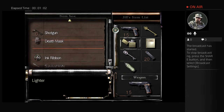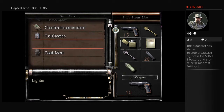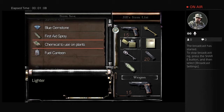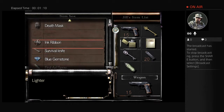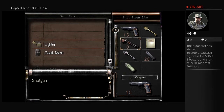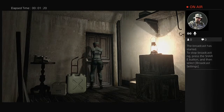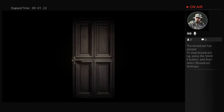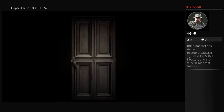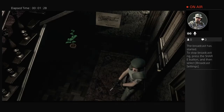I've got two death masks — I don't know what those are for yet, because the HD remaster is kind of different than the version I'm used to playing. Let's take the sheet music and go to the dining room. We're going to play Moonlight Sonata and open up a secret door.